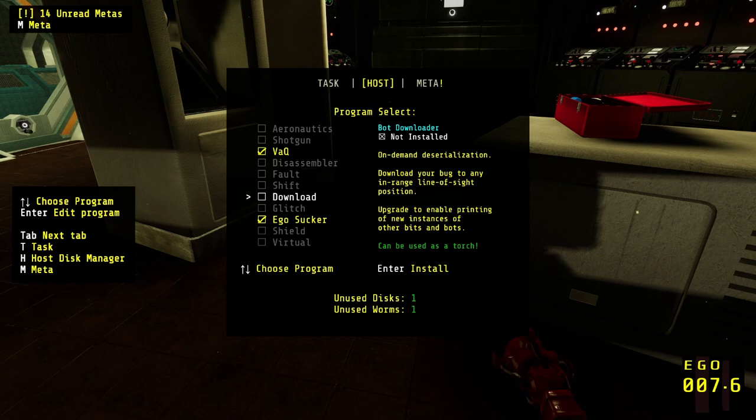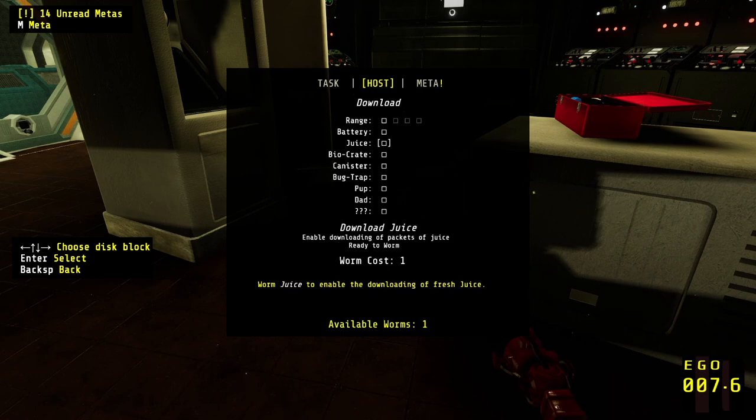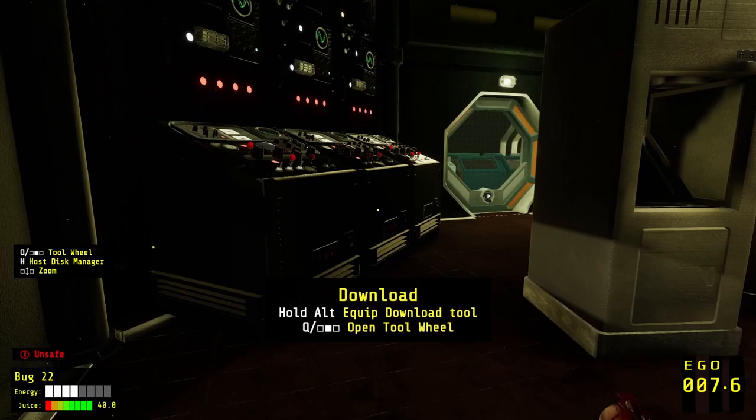On-demand deserialization — download your bug to any in-range line. I kind of want this one. Upgrade to enable printing of new instances of other bits and bots. Let's do this one. There's a lot of things to install. Worm range to extend download instance, drinks a fixed amount of juice per download type, irrespective of distance. Print up to eight meters away. Enable downloading of batteries. Bug trap pup — enable downloading of pups, costs four worms. Extract mem from discarded memory cards — we'll get back to that later.